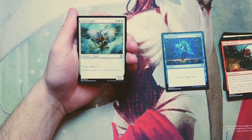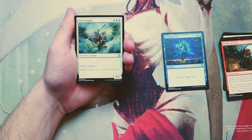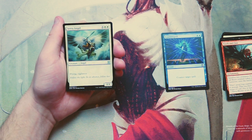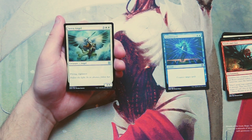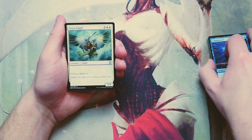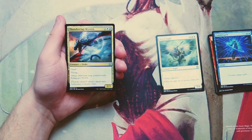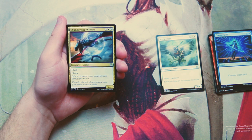Serra Angel is a very classic card — a 4/4 for three and two white with flying and vigilance. I love this card; it's great in draft. It's a huge, swingy white bomb and I absolutely love it. I think I like it more than Counterspell for sure. Counterspell is great in draft but Serra Angel is just sweet.